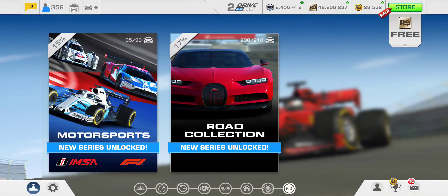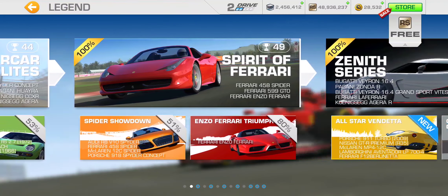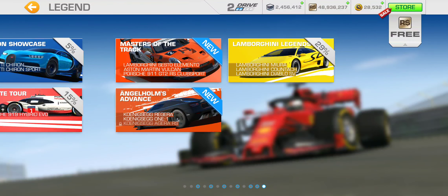It is going to be under Road Collection — used to be known as Career. You'll find it under the Legend section, as you can see from the cover. I believe that was a 1-2-1 on the cover. The new bonus series is called Angel Holmes Advance, named after the hometown of Koenigsegg, and it features three Koenigseggs in the series.